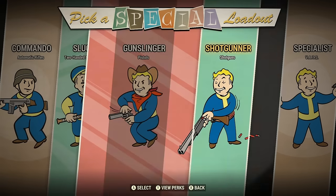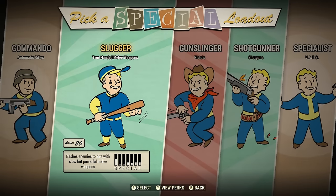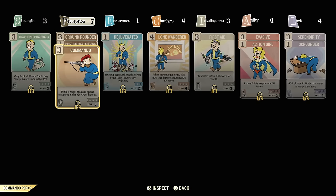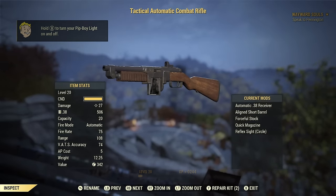My advice would definitely be to skip to level 20. Some people may argue that you should fully embrace the experience, but realistically starting at level 1 versus level 20 is not much difference, and you'll have a basic perk loadout to help you understand which perks will help your build.